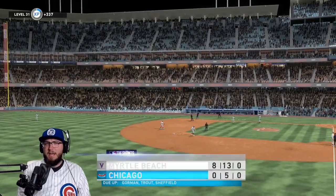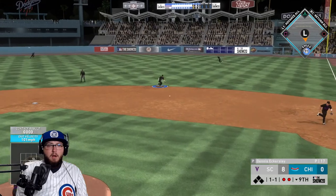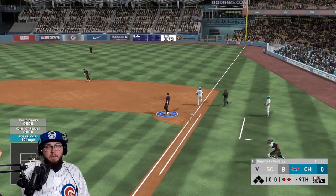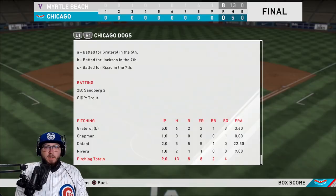Bottom nine — are we gonna score, or are we gonna get shut out? Time to find out. We ground out — good. Clover gets it. We lose eight to nothing. That's probably the worst beating I've had in this game so far this year.